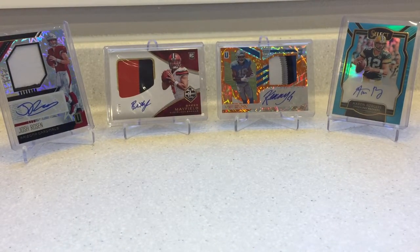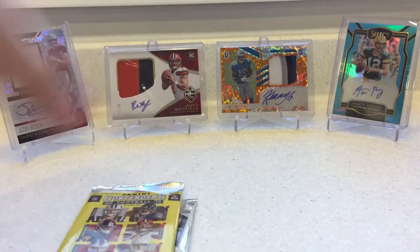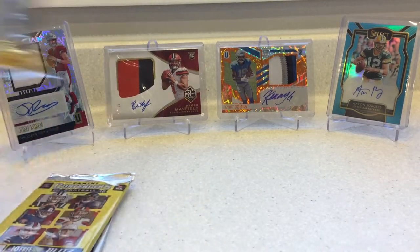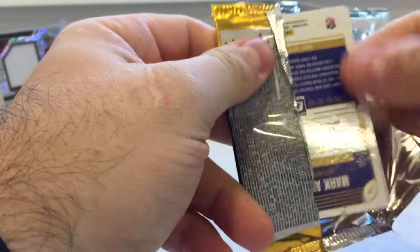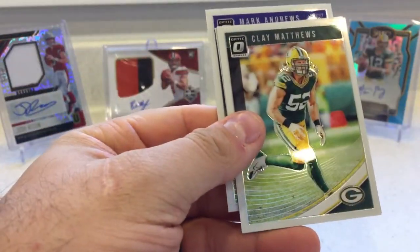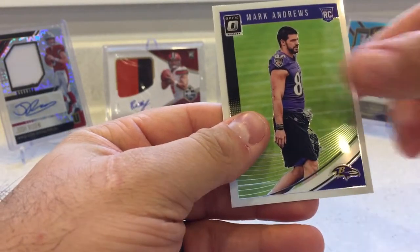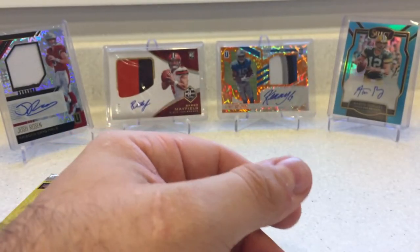I'm going to try to get the individual packs out of the way and then we'll go to the ones that there's multiples. So this is the 2018 — one thing to note is that these are all hobby packs that are supposed to be in here. Julio Jones. Clay Matthews. Marcus Mariota and Mark Andrews. Alright.